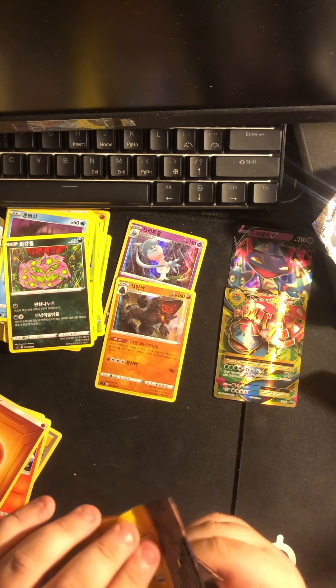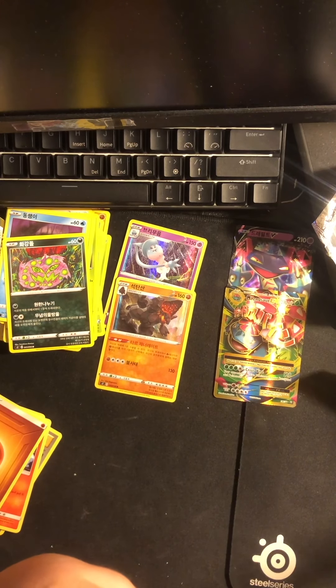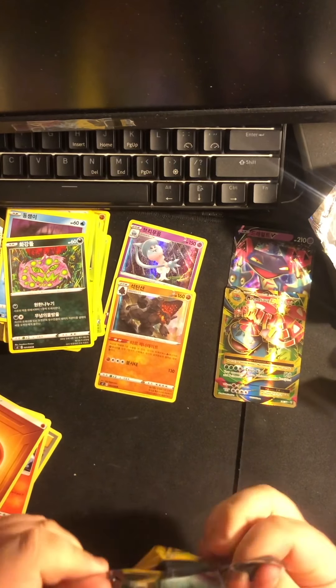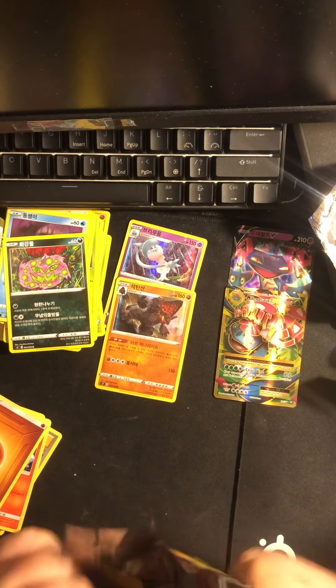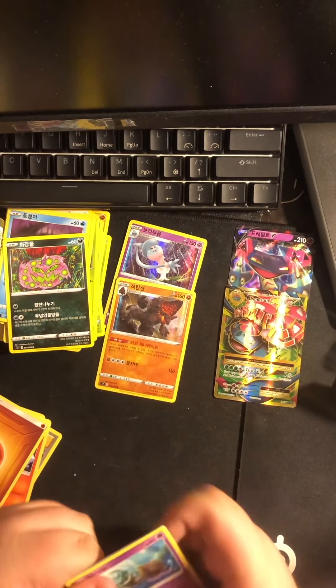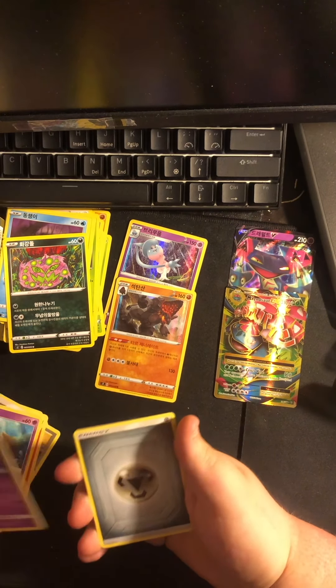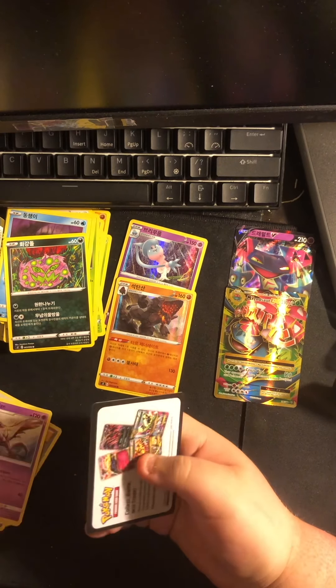Last pack of Dollar Tree. Let's just slip it open downwards, hopefully get the card. Squirrel Rope, Draugle Fang, and then Energy.